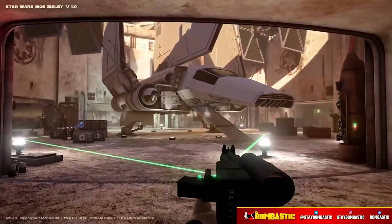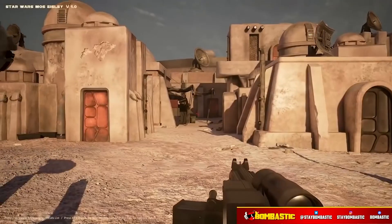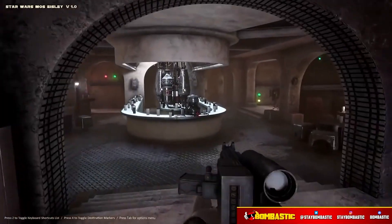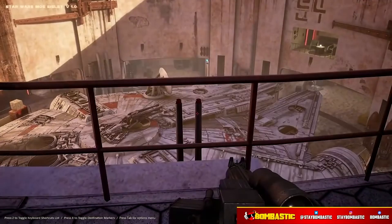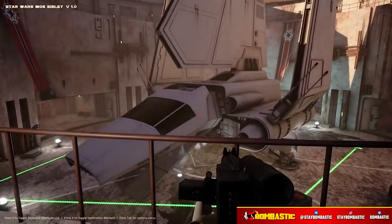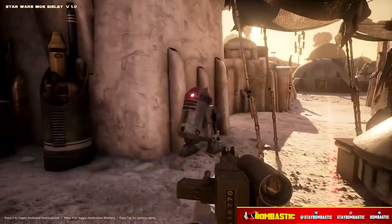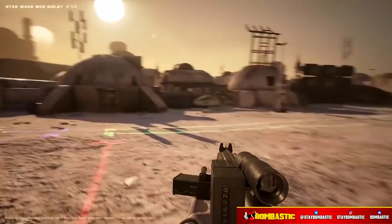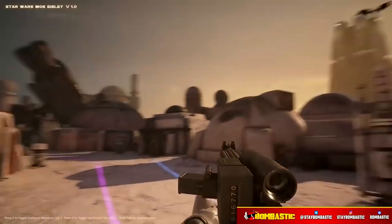This Mos Eisley proved to be a more accurate recreation of the Mos Eisley scene in the Star Wars films. It has an accurate looking cantina, three docking bays with a two-scale Millennium Falcon, X-Wings and an Imperial shuttle. It's got a bunch of astromech droids all roaming around the map and makes you feel like you're actually in the streets of Mos Eisley,